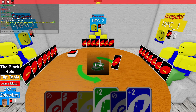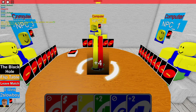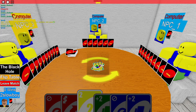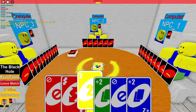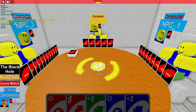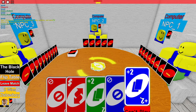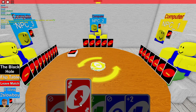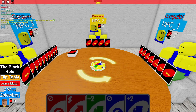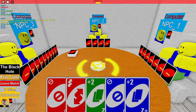We're gonna plus-two this bot — drawing, drawing nine. The computer plays plus-four and it passes to NPC three. We play number two. Unfortunately I cannot play anything, so I'm forced to draw a card. I draw a nine — allow me to play it. Oh, he swapped the colors to the exact same color. What?